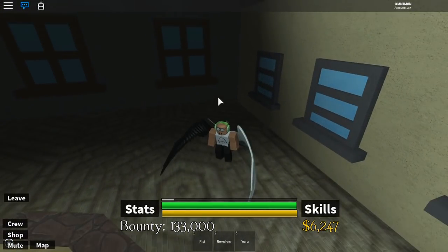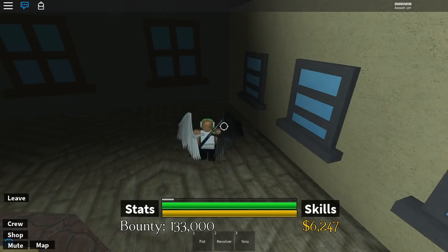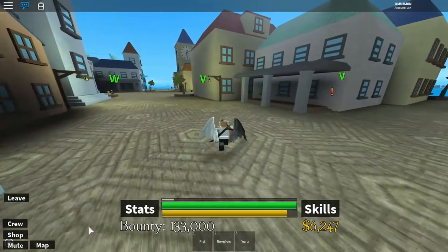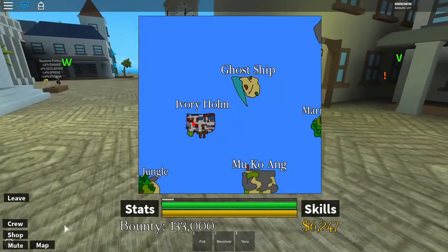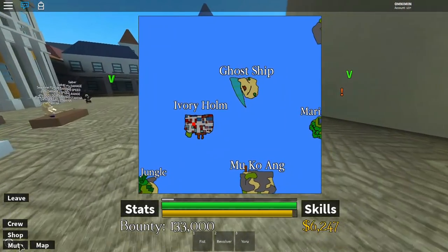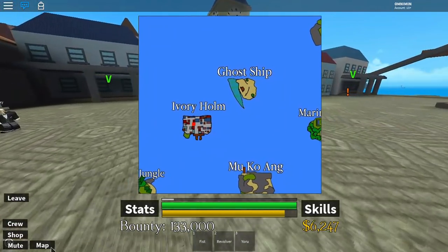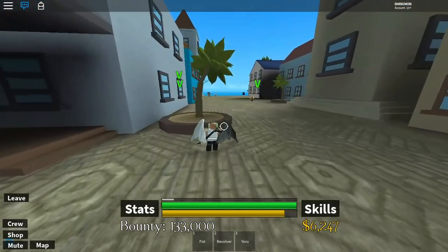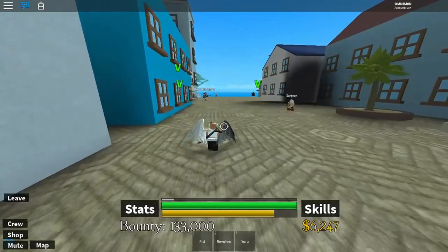So one spawns here. The spawn time for it is random, I think. That's one location. The next location is actually right by Ivory Home — it's the Ghost Ship, right next to it. I didn't even think that he would spawn there at all.